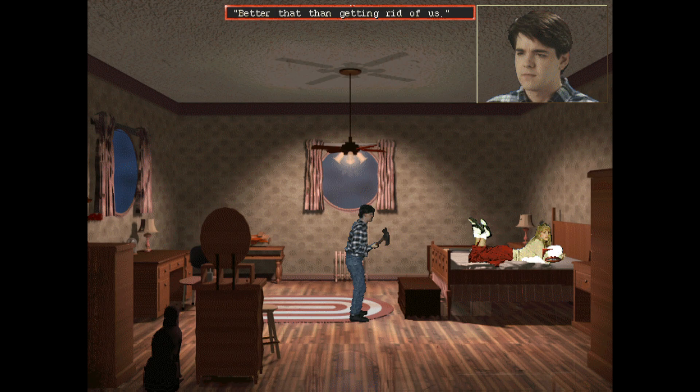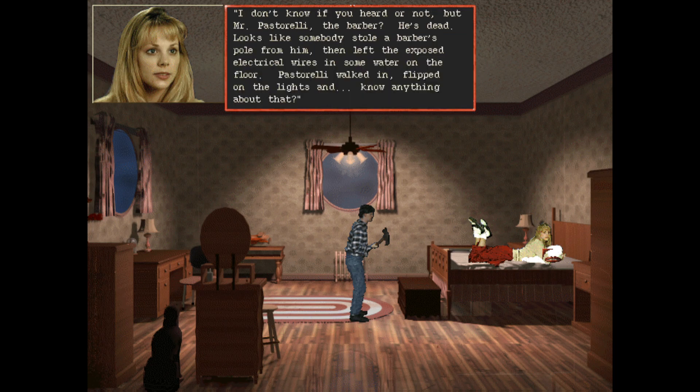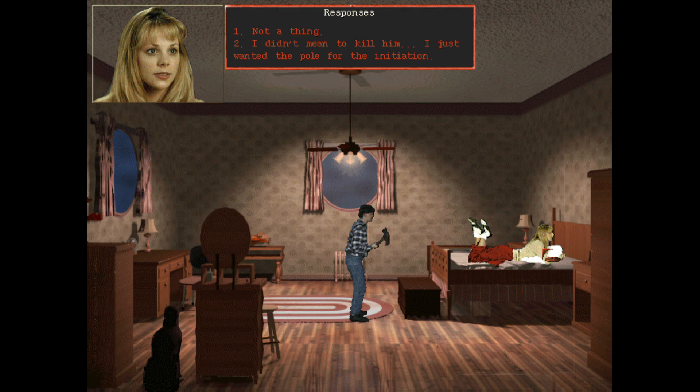What the fuck was that about? 'I don't know if you heard or not, but Mr Pastorelli the barber - he's dead. Looks like somebody stole a barber's pole from him, then left the exposed electrical wires and some water on the floor. Pastorelli came in, flipped on the lights...' You know, it does sound like an accident. No one would leave this there deliberately to just kill a random person.